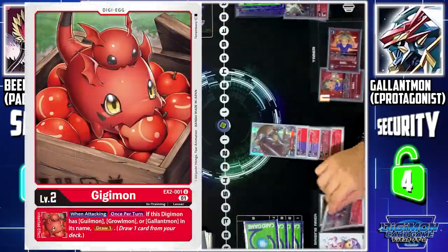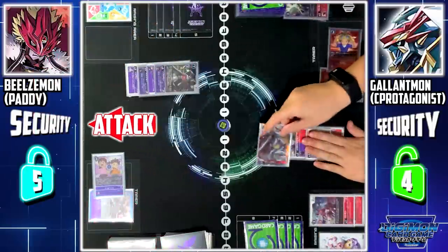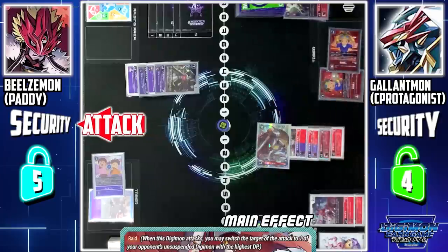I'll digivolve Gigimon to Guilmon. Next, I'll attack with Gallantmon. Thanks to Gallantmon's Raid, I can switch the attack target to one of your unsuspended Digimon with the highest DP. I'll switch your target to Barbamon.